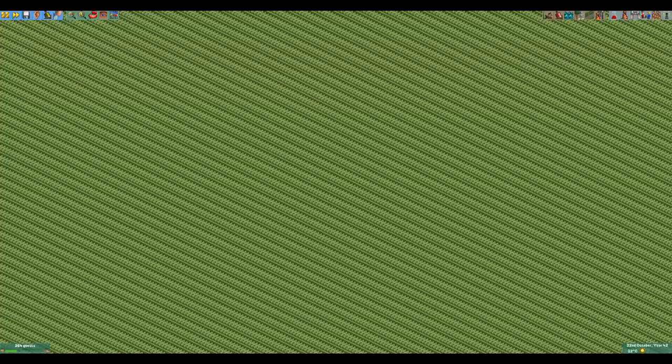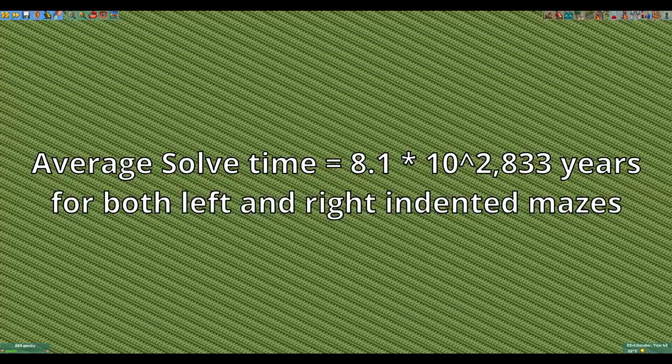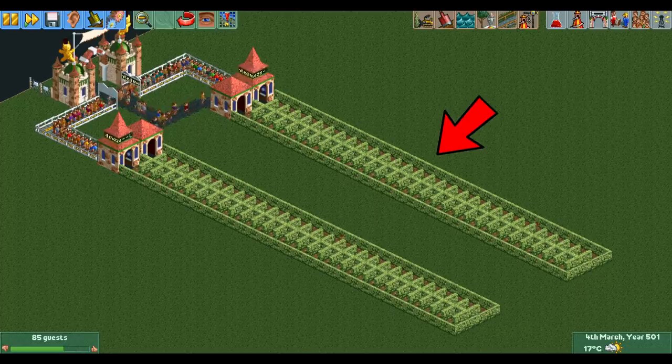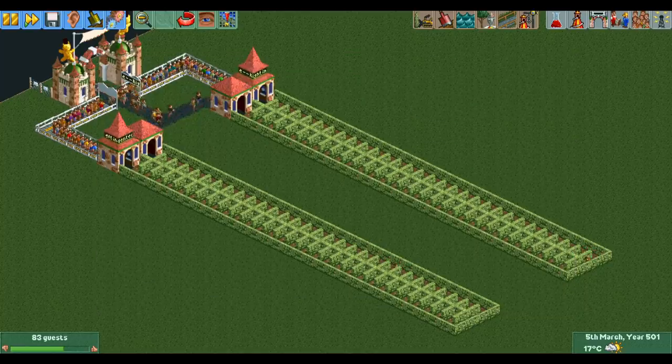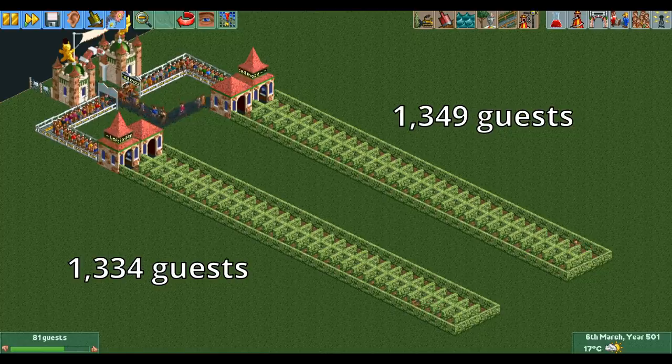With true randomness, guests would take about 8.1 × 10 to the power of 2,833 years to solve the big maze, regardless of whether the indents are on the left or on the right. Let's do some tests to see if there really is no longer a difference between left and right indented mazes. Here are two mazes of 15 tiles long — the one on the right is right-indented and the one on the left is left-indented. After 500 in-game years, the right-indented maze was completed by 1,349 guests and the left-indented maze was completed by 1,334 guests. This is close enough that guests do not appear to have a preference for one of the directions anymore.